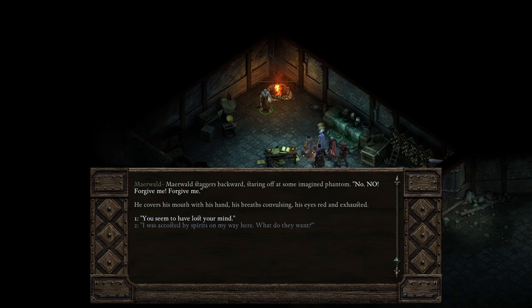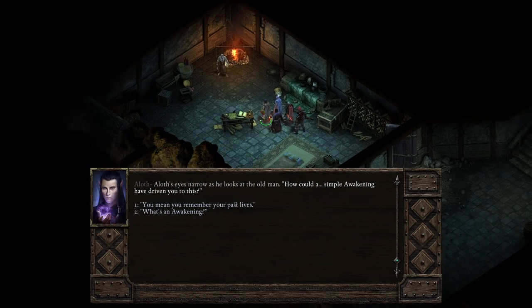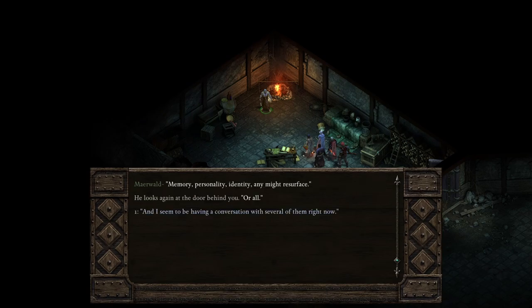'A window — window to the ether where spirits dwell; hear and reach into it, speak and listen through it. A watcher — sees souls, reads them, knows their pasts. Souls of the living, souls of the dead — an empath, and the souls see them back. Used it to help beings in both realms, did I. What the gods wanted of me — thought I — the gods put me in the world for vengeance and I obliged. It was the gods' wishes that we protect those lands. My way was the only way to remove the foreigners. Little I knew.' I was accosted by spirits on my way here. What do they want? 'Forgive me, forgive me.' He covers his mouth, his breath convulsing, his eyes red and exhausted. You seem to have lost your mind. 'Lost? No — found more of it. Too much, too much to bear. An awakening.'